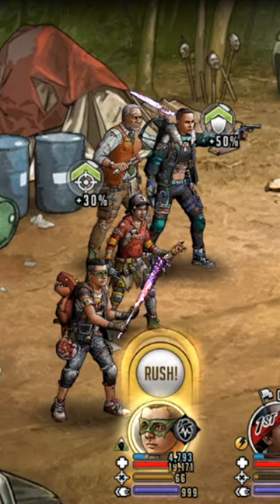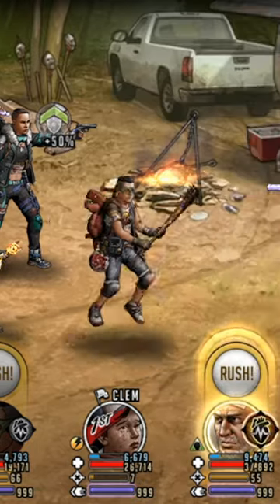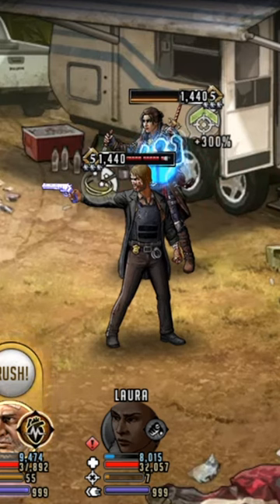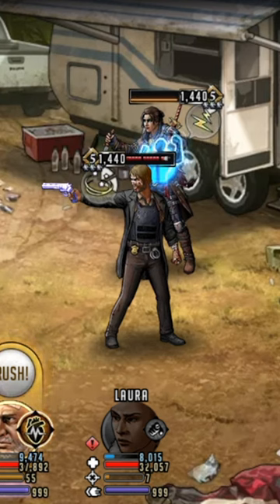We know it's going to be a guaranteed stun because it's going to be the takedown from the adrenaline rush, but also the confuse is going to apply as well. This is just worth noting because if you check the resistances on Eris, she doesn't have a confuse resist but does have a stun resist.